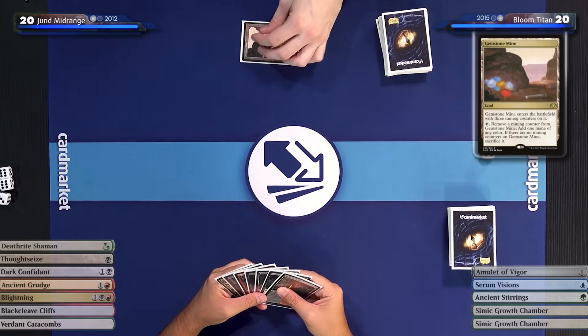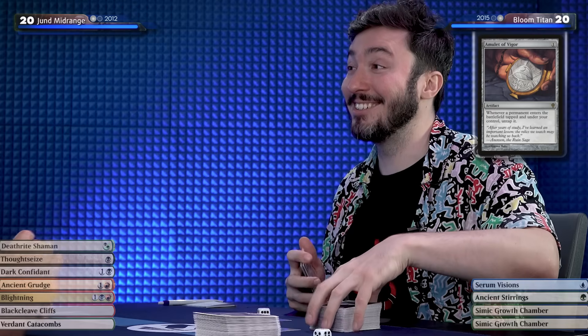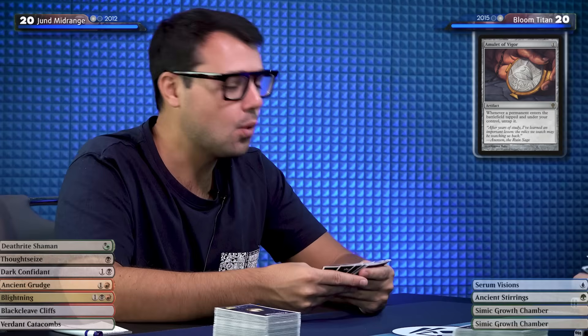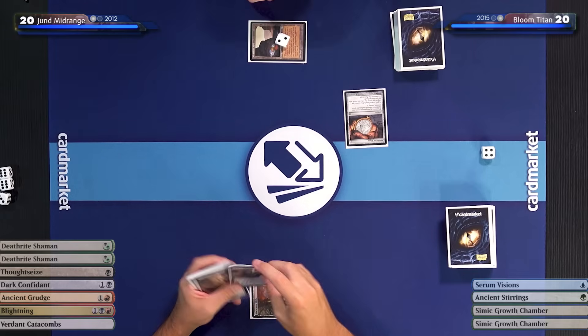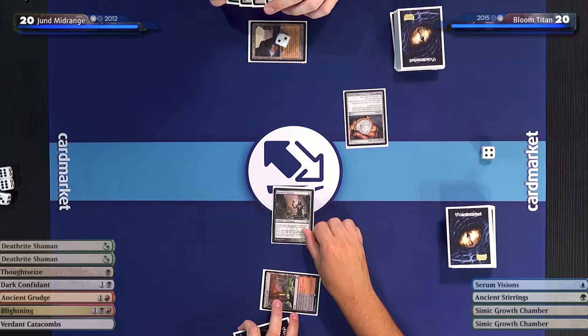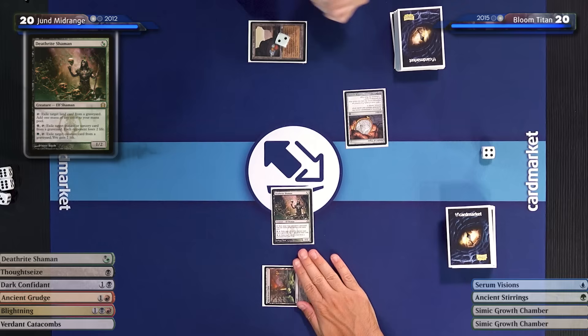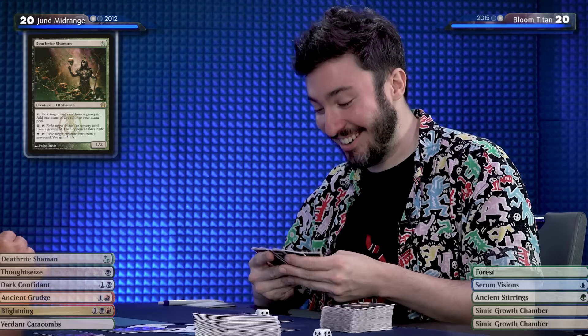Your discard spells are no good here — why? I'm going to play a Gemstone Mine. I will play an Amulet of Vigor on the battlefield. It's okay — I have no ways to deal with it. It's impossible for red and green to destroy artifacts. I'll go for a card that is currently banned in both Modern and Legacy. Definitely a good one — pass the turn. Some say it should be unbanned. They're wrong. Are they? Well, you will show us now, I assume.